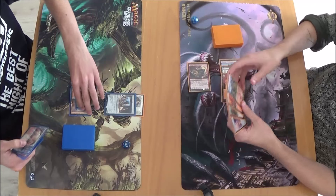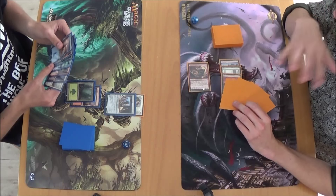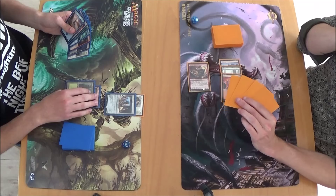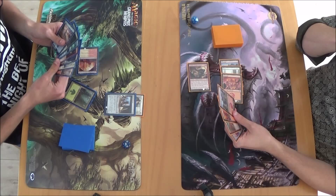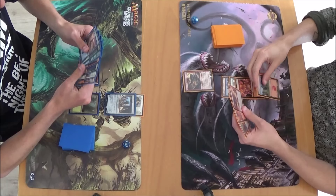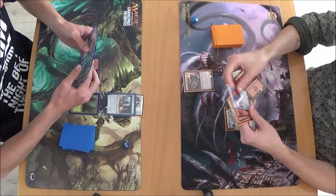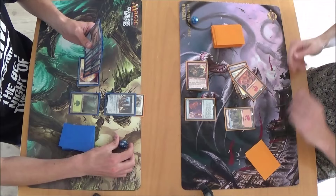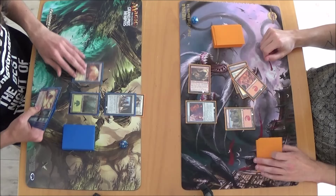Good — it's quite an expensive Arrest. Rune Servitor holding down fourth. I'll play that one, bounce this one — pass turn. Sunforger, attack for two. Dear god, how many did that — three? Equip three, sure — makes him a 5/1.